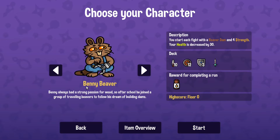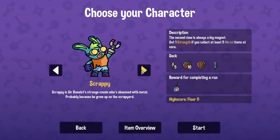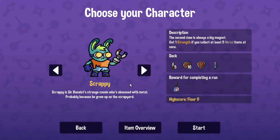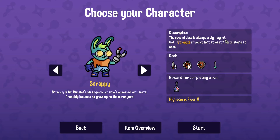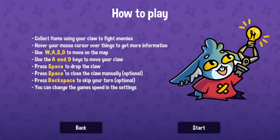I did just unlock Benny the Beaver on my first run, though I'm not sure what I did there. Let's go down the line — I only got to floor two but let's just try Scrappy. He has a second claw and he's always a big magnet. Get one strength if you collect at least five metal items in one go. There's metal and then obviously that's wood. That's kind of my starting deck.